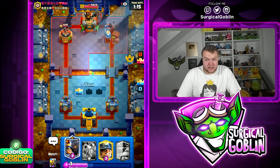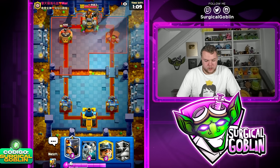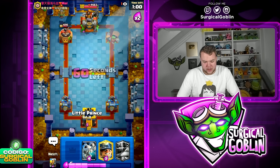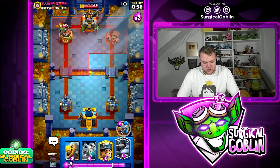Thanks to the Evo Zap plus Ghost, the tower goes down on the right side. Hopefully the gameplay stuttering is done — I apologize for that guys. It's looking decent — not the best situation but not the worst either.